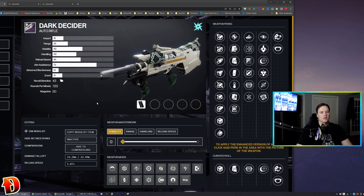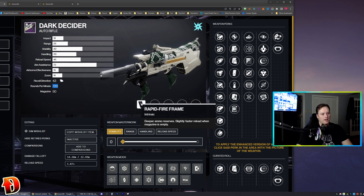I'm going to talk about some god rolls, pick out some things, show you what I like on the gun, and show you the perks that the community likes. We're just going to talk all about the Dark Decider — an auto rifle I'm going to be into a lot. Dark Decider is a 720 RPM Rapid Fire Frame, so it has deep ammo reserves.